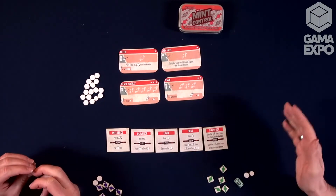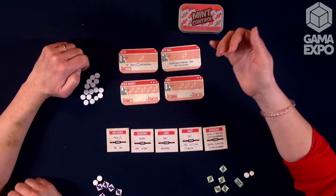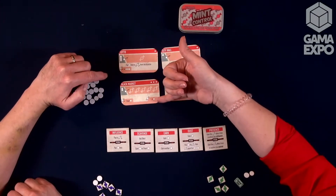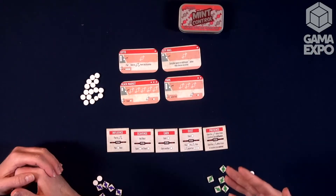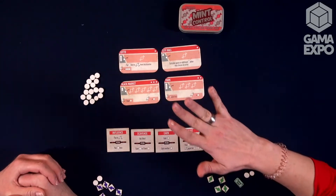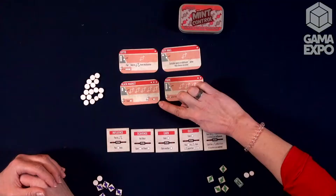Card anatomy wise, you've got this right here — this is how much it costs to place there. Then you also have — this is the presence bonus. There's a difference between control and presence that new gamers will need to learn. Presence means that you're on there, but you're not necessarily in control. Maybe you don't have the majority, but you can still have this presence bonus.